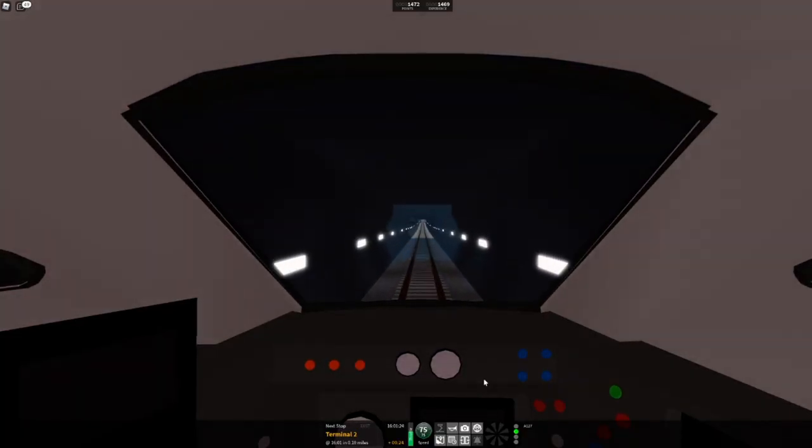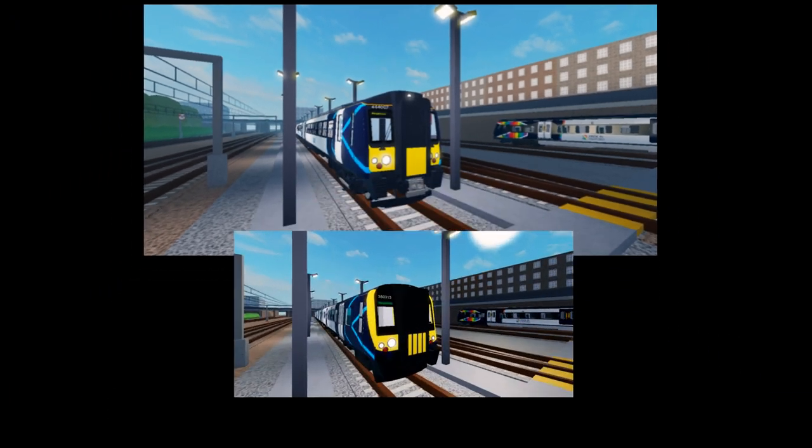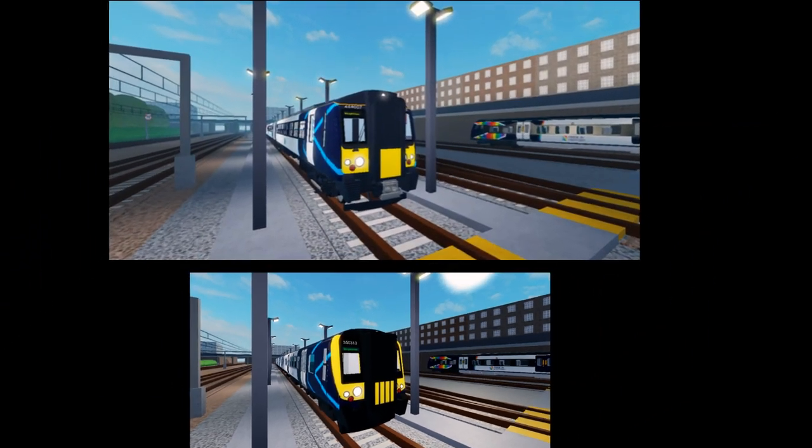The tunnels in the airport zone are so bland — they could've definitely tried harder. They added the Class 444 without a Class 350 upgrade. These trains are basically the same on the front, and if they are trying to upgrade the Desiro family, then that wasn't a good start.